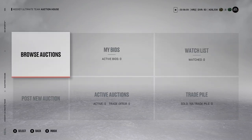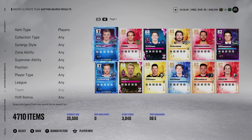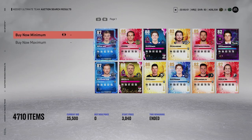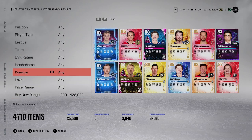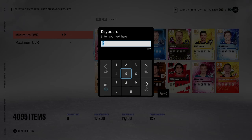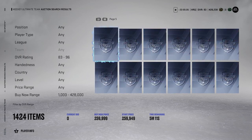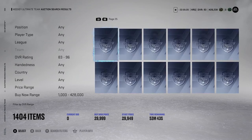The auction house is probably the best way to make coins, but also the most time-consuming. The market looks very dead right now — only 4,000 items on the auction house, which is very low. That brings me to the 59th minute method: set your buy now minimum to around 1,000 coins and your buy now maximum to however many coins you have — say 428,000. Filter by overall rating, maybe 83 and above, and look at the 59th minute listings.